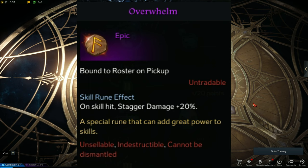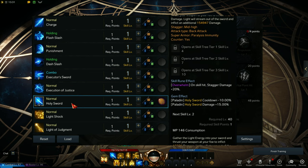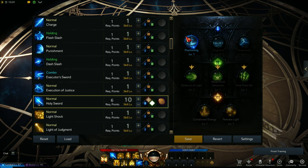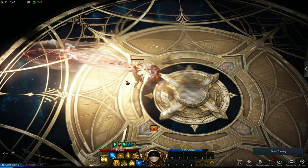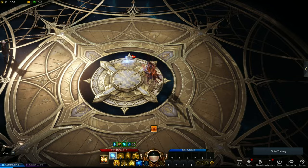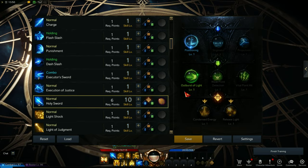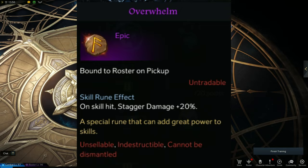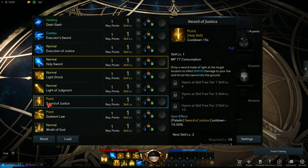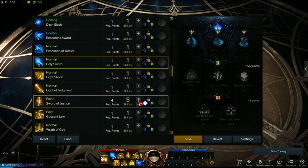Next skill is Holy Sword. This is a decent stagger skill and you can use it to counter. At level 4, pick Positioning for faster charge-up time, but you can also use Stigmata for more damage. At level 7, pick Outburst of Light — this makes Holy Sword emit a divine light beam even if you missed. When you miss Holy Sword normally, it won't emit divine light, but with Outburst, hit or miss it will emit divine light, turning Holy Sword into a long-range counter. At level 10, pick Release Light to reduce the cooldown. Level 10 is not necessary. For the rune, Overwhelm is needed here.